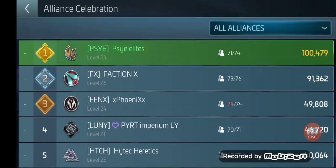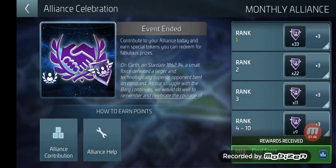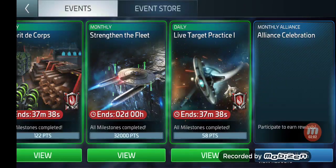Huge shout out to FX for coming in with 91,000 points, because Fenix had 49,000 points. You can see the top two teams in that event were grinding it out. We were blowing up ships left and right, not doing any speed ups, telling everyone to jump on those helps right away. We stayed the course and did an amazing job. Great job to my Alliance on that.